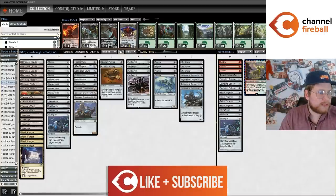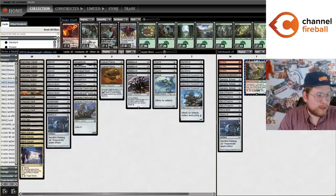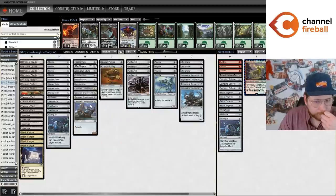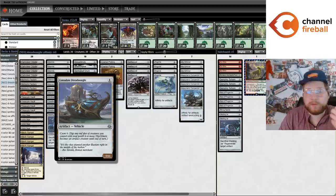This deck is trying to capitalize on the power of Consulate Dreadnought, a card that I feel like has always had a ton of potential. This is a one-mana vehicle with seven power, eleven toughness, and it crews for six, which obviously the crew cost is super high on this card, but this card is begging to be broken. If you can meet this card's really difficult deckbuilding restrictions, you do get a pretty high power level payoff.